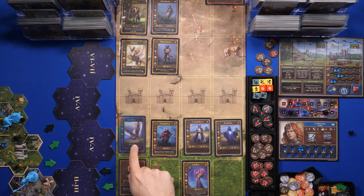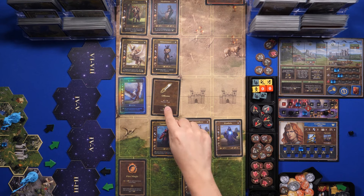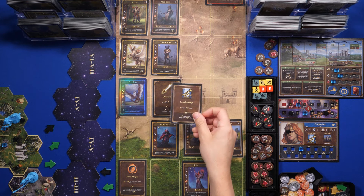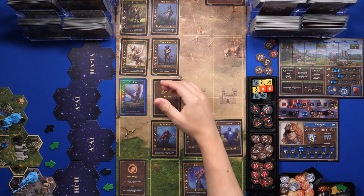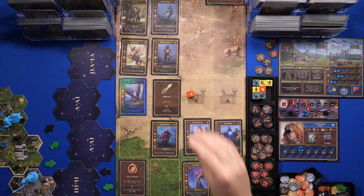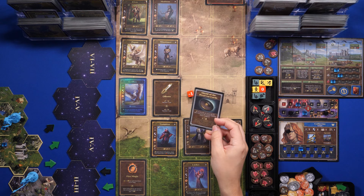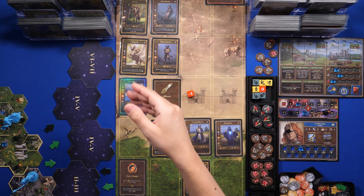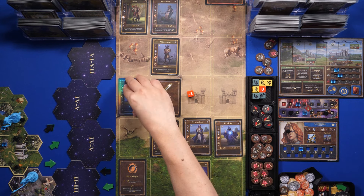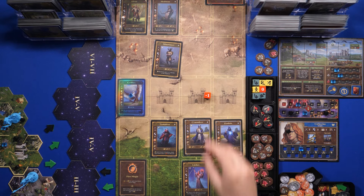First move at initiative nine — highest — with the Griffin. I attack the Pegasi and use the expert effect of offense for plus two attack to the Griffins, drawing Leadership as my card. That's five against the Pegasi who has no armor. I roll minus one, so I use Shield of Dwarven Lords to ignore the attack die. I deal five to the Pegasi — they're gone. Griffins have their activation cube. Moving on to initiative eight.